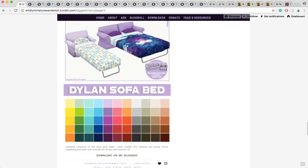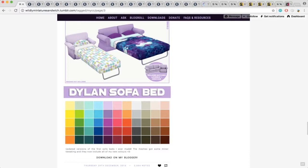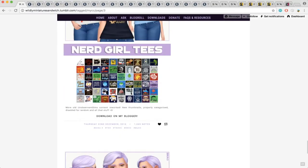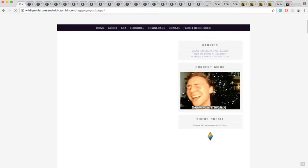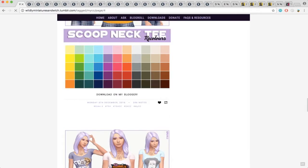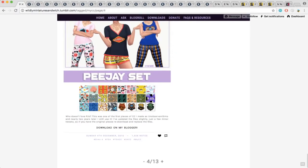And here's a sofa bed — I might get this because I think it's cute. This would be really cute if you had like maybe a roommate in your apartment and you don't have enough space, or if you have a family and someone's coming to stay over for a few days — you could have them sleep on the sofa bed. We're probably going to end off Wildly Miniature Sandwich's page here. I'm going to reblog this PJ set really quickly and then reblog all the content I just showed you, and then we're going to move on to the next few blogs.